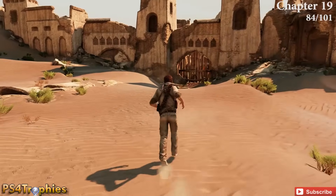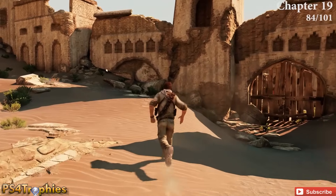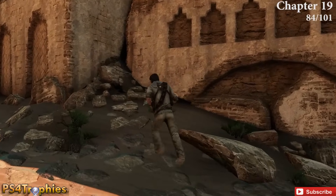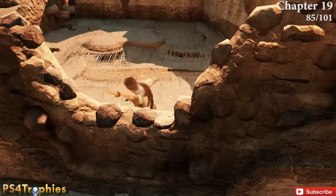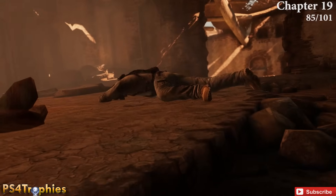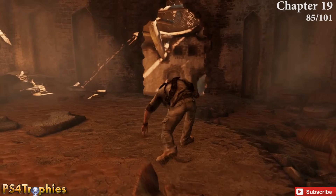Chapter 19 — as you come to the settlement, the main entrance is in front of you. Off to the left of it is the first treasure. Then climb up to the right of that main entrance — jump over and fall through the ceiling. Once you get up, immediately look to your left. These two are close to one another.